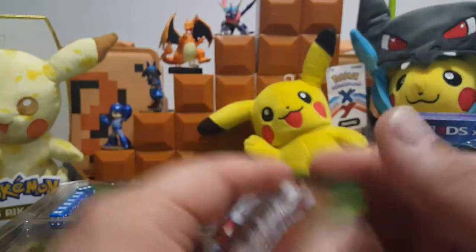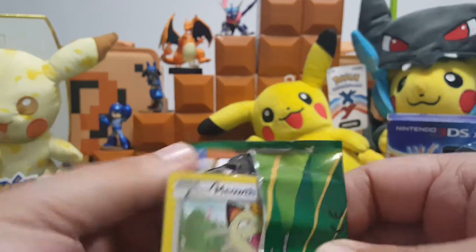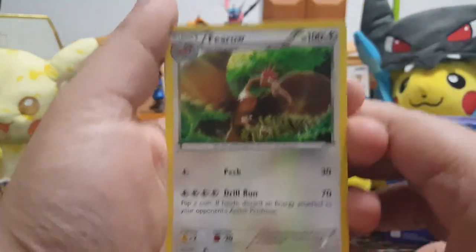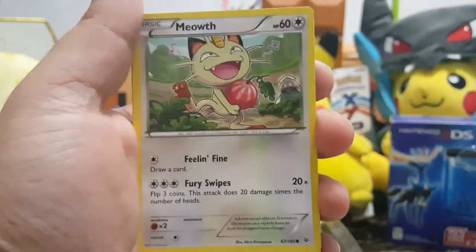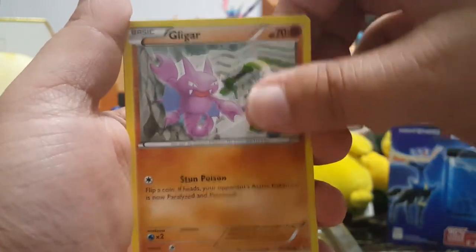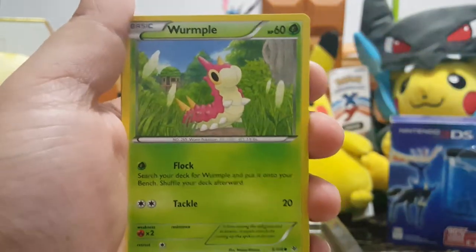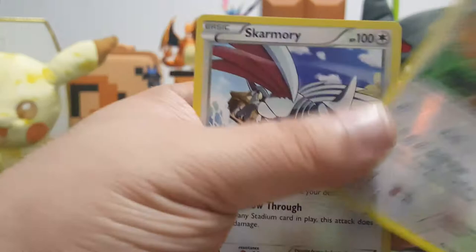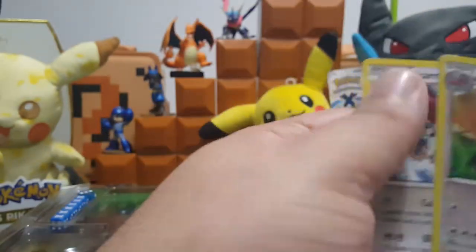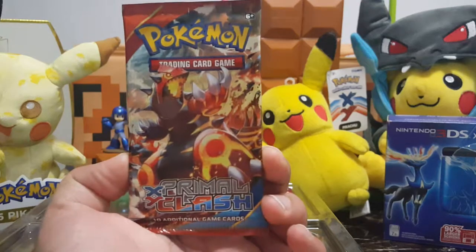Let's open the Roaring Skies one. Let's see what we got - another Fearow, and a Skarmory. Why does this card feel so thick compared to the other ones? And the last card from this pack.